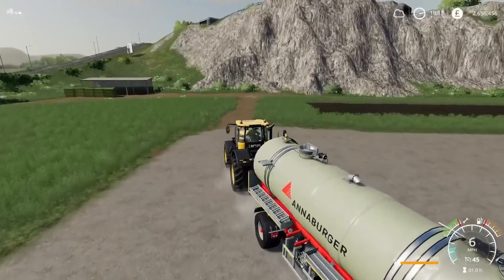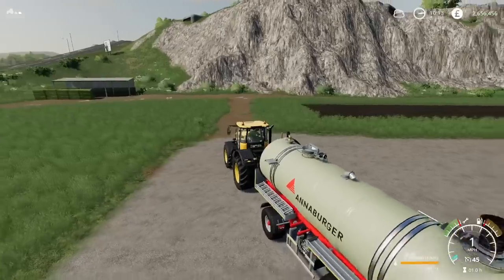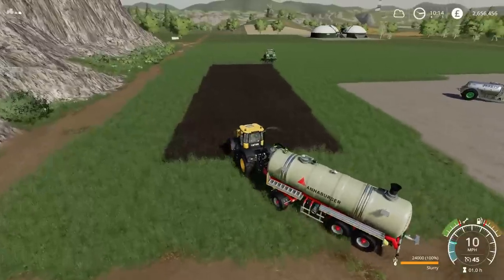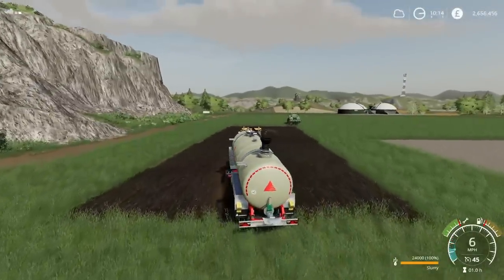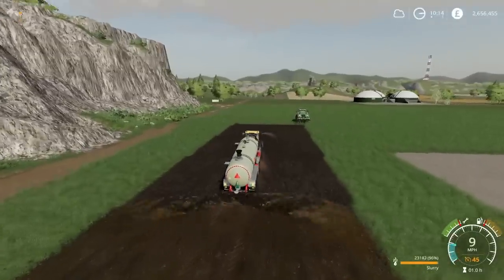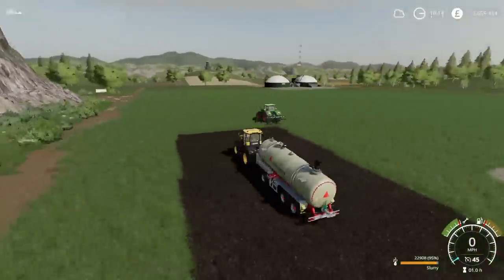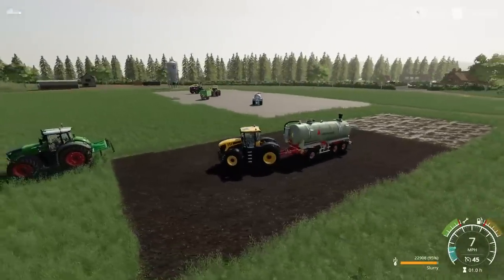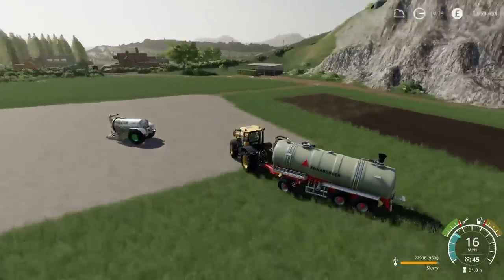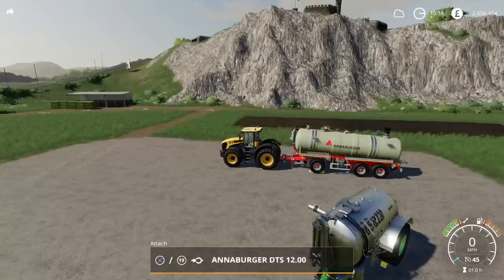The spreader has an 18-meter spread. I'm just going to cover this strip. It's 26,000 liters and gets through it fairly quickly as you'd expect with slurry tanks. That's a nice wide spread — I like it. That's a nice mod, liking it. Let's unhook and move on to the next one.